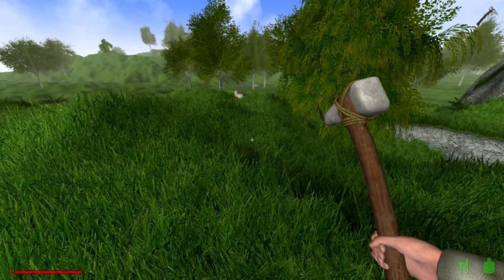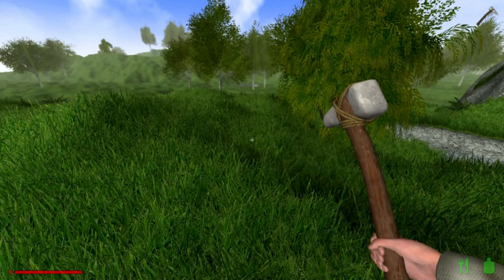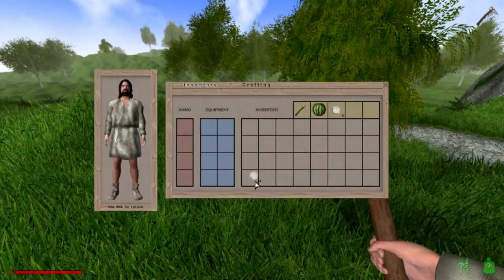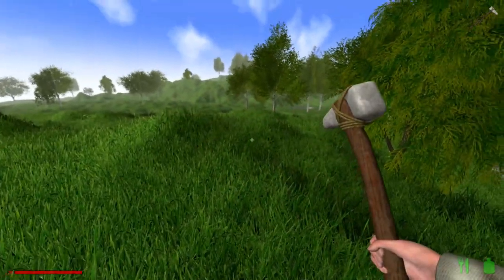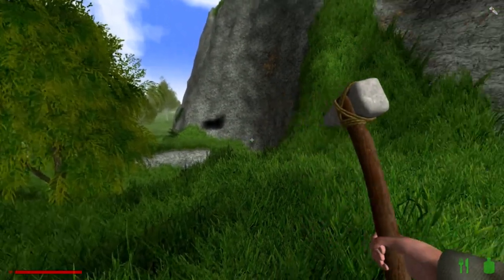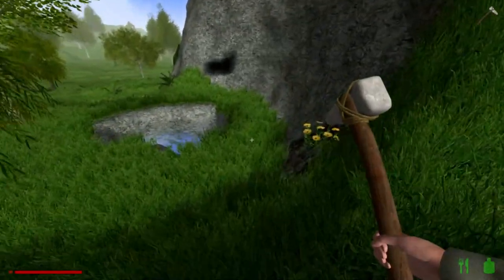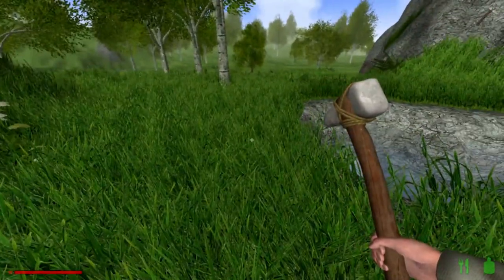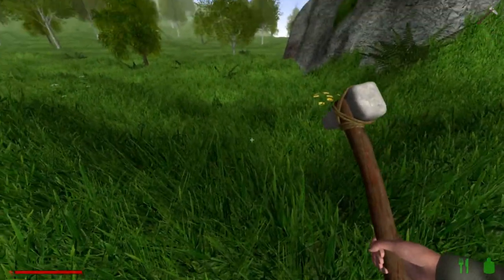They don't require anything for you to shear them, so you get a lot of wool really early in the game. And wool gets turned into clothing, gets turned into paper, and also gets turned into maps. Is there more sheep? Having access to wool really early on in the game is just really powerful. So yeah, that's awesome.